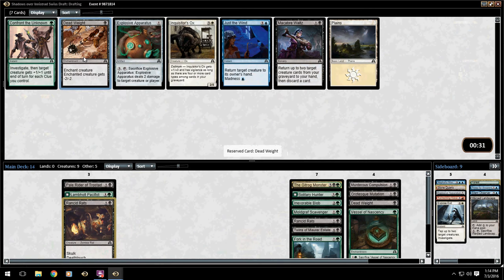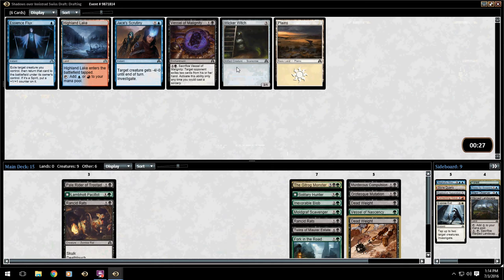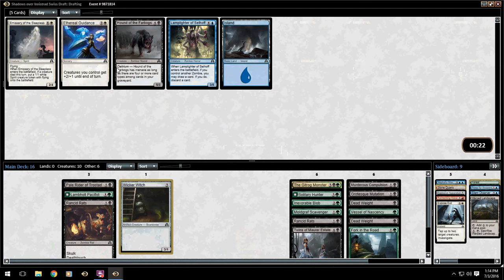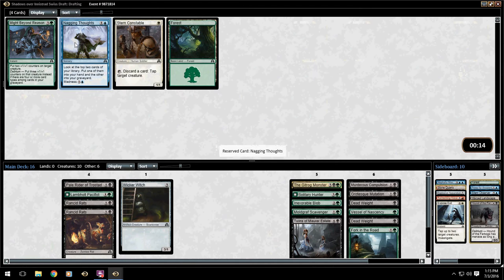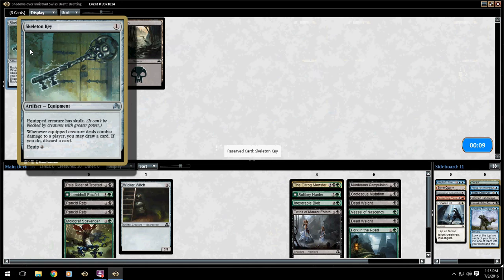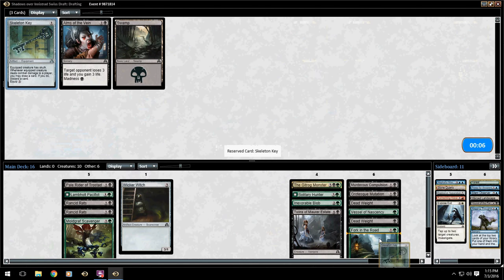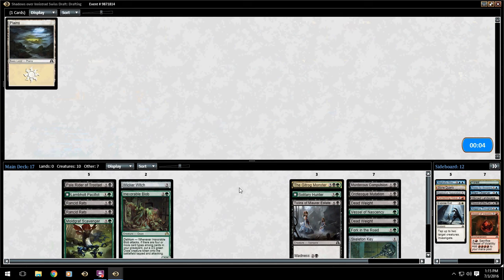We got Deadweight back from our first pack — yeah, I'll take it. Probably just want a Wicker Witch here, it's a nice little three drop. Hand of the Far Bogs is completely fine but I don't really want it in the deck right now. I'll take Nagging Thoughts — I don't really care. What does that do? Oh, that could actually be interesting — I've never actually played that. Sure, Vessel — whatever, I'm forced to take it.